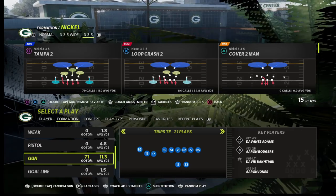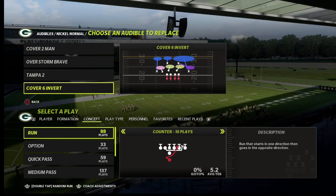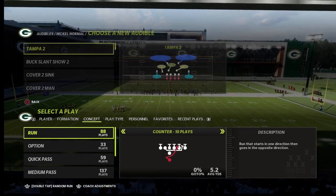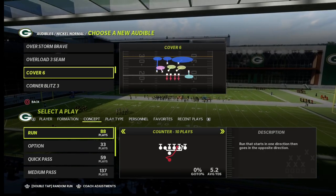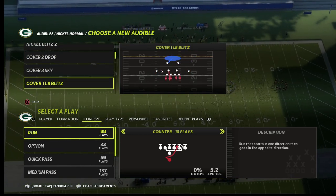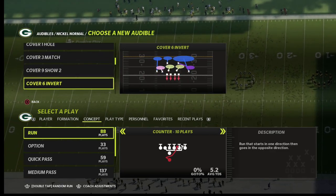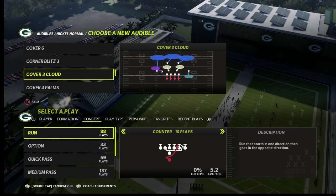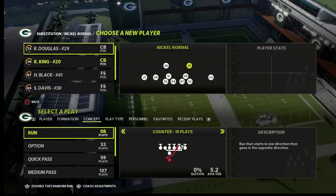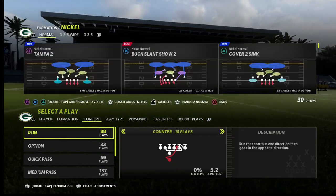But let's talk today about match coverage. To do this, I wanted to go to nickel normal and set a couple of key audibles. We're going to go over cover nine, cover six, cover four, palms, and quarters — at least a broad strokes overview of match coverage in general and how you can tailor this defense to understand how it works well in an actual scheme so you can run it against anything.